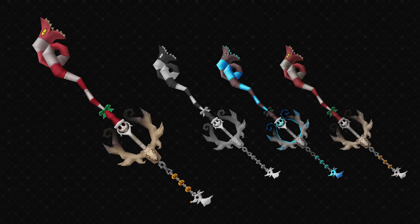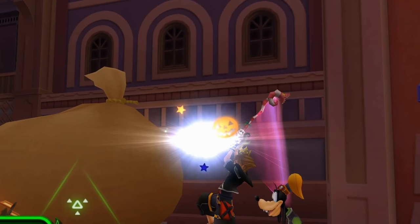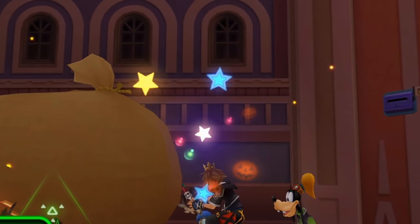I can see why it puts people off — in an important cutscene you're using this keyblade for its strong ability but in the cutscene you just see this goofy looking thing. Before I've said I really don't like this design, but I've warmed to it a bit. I think it's nicely designed in terms of keeping the aesthetic of Nightmare Before Christmas but there's a bit of a clash. The Halloween Town skin makes it look better — the more muted colours on the candy cane part fit the aesthetic more.